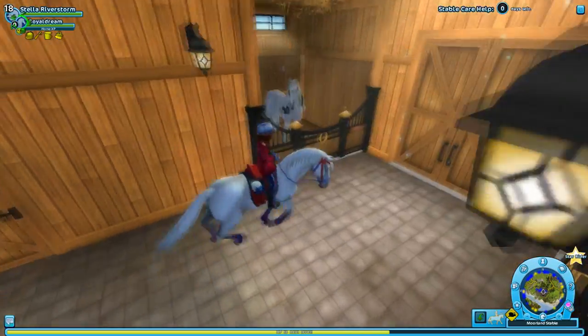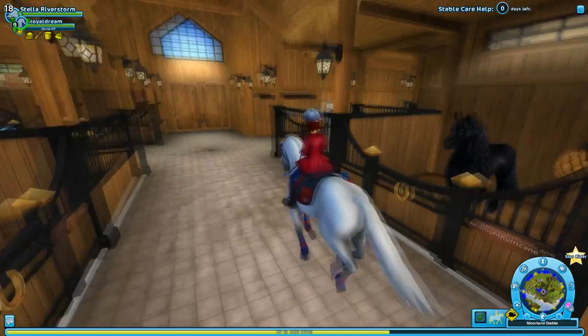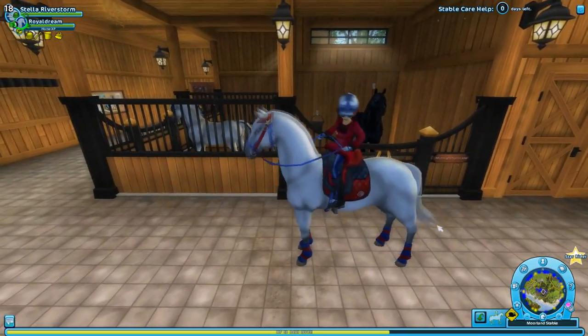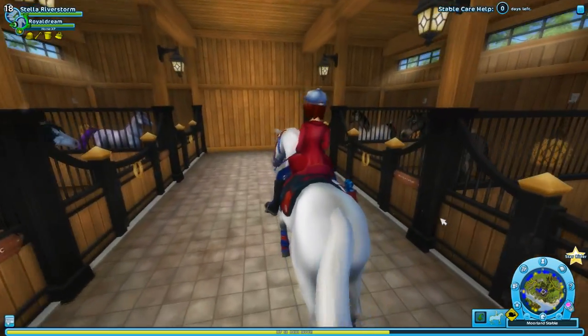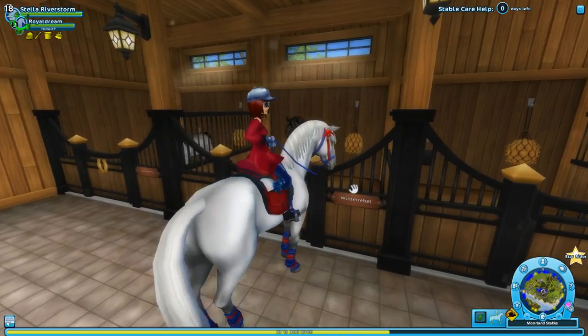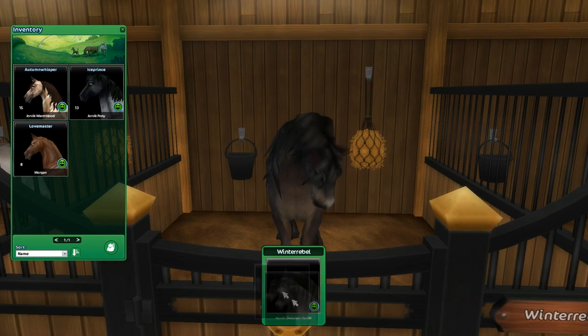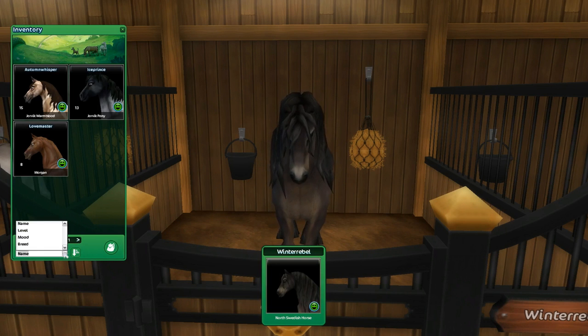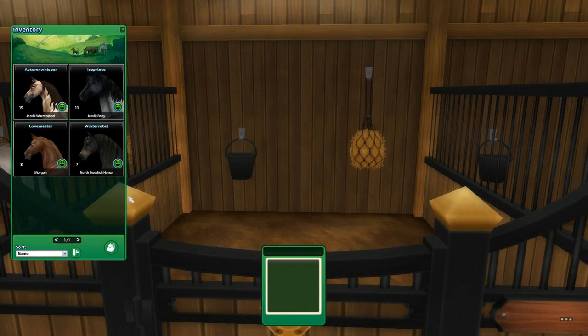First I do need to probably put some horses into the pasture though. I don't have enough room in my stable in order to get the other horses. This is hard — I hate having to send horses off to the pasture and such. But it must be done until I make more room. So we'll go ahead and send Winter Rebel off. I actually haven't sent any horses off yet — do we drag and drop? Oh we do. There we go.